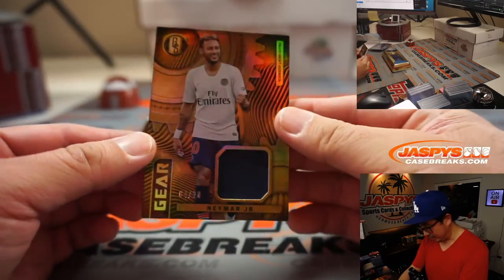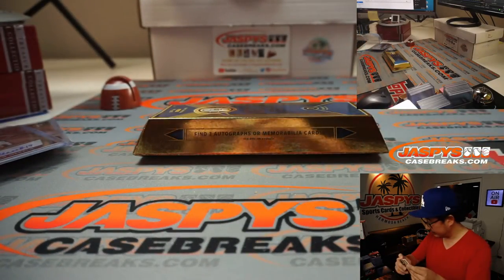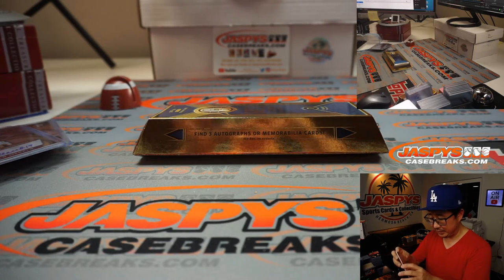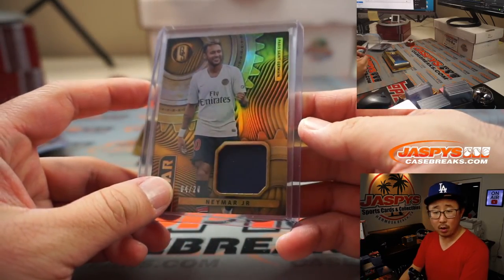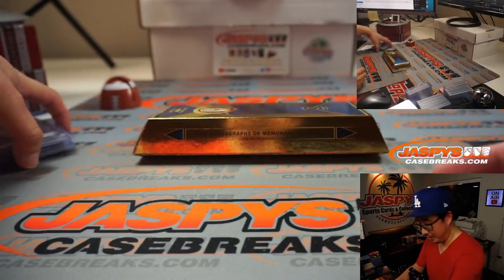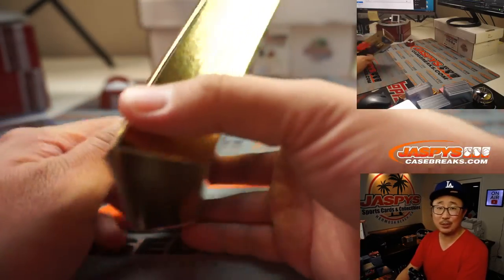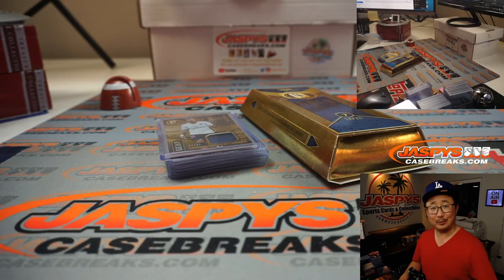We've got Neymar, 4 out of 20, piece of his jersey — his Paris Saint-Germain jersey — going to Gretchen with number 4 as well. There you go, nice quick little break. Thanks for watching everybody. I'm Joe for jaspiscasebreaks.com. We'll see you next time for more. Later, bye-bye.